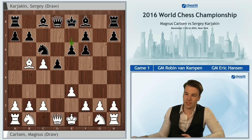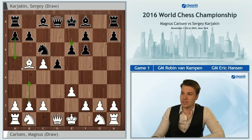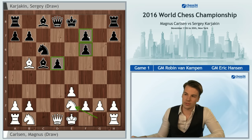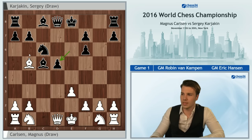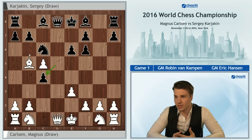b4 might be an option here, but after a5, White seems somewhat underdeveloped and Black should have good compensation. Instead, Magnus played the more natural c4, and obviously before taking the pawn back on c5, Black should probably react, as the position with split pawns and no clear counterplay — d4 being impossible due to the pin — is not desirable. After c4, Karyakin played dxc4, inviting a queen trade.